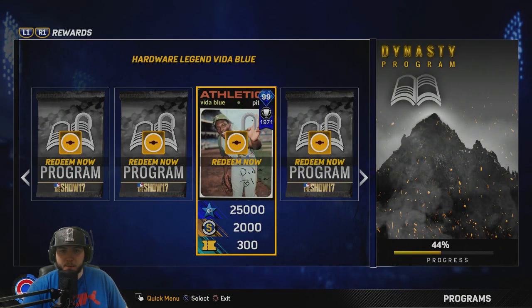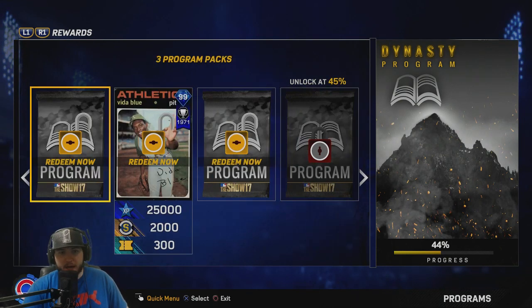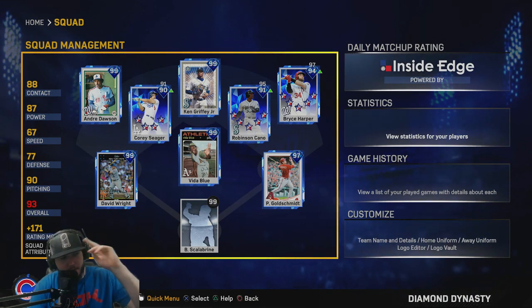We get Vida Blue, 99 overall. People have told me this card is really good. We're six percent away from Cal Ripken, but we'll get there. Look at that — such a beautiful squad. If you guys enjoy, make sure you leave a like and subscribe to see more. I'm out, peace.